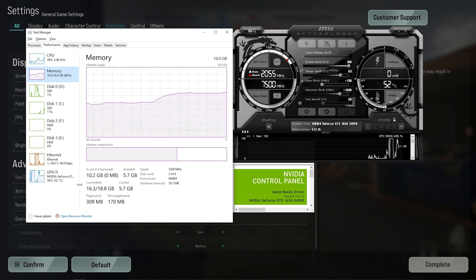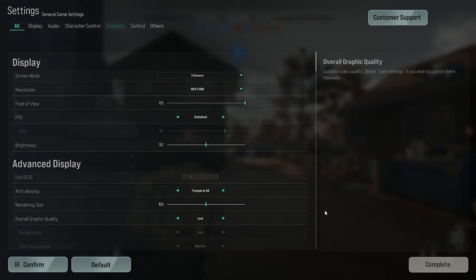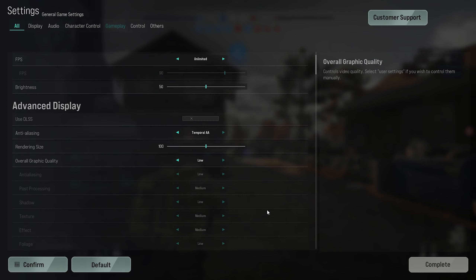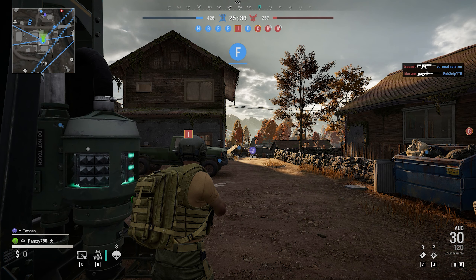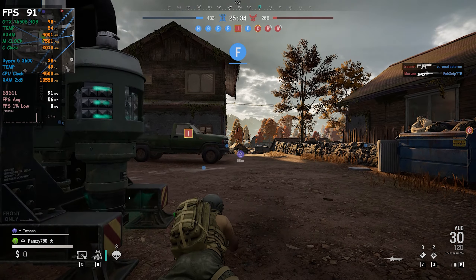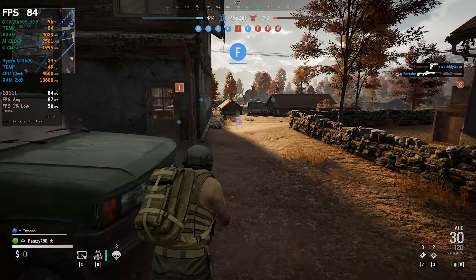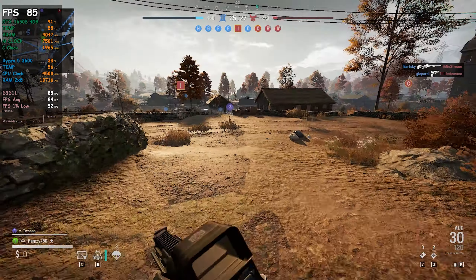What's up guys, I'm Zeher and welcome back to a new gameplay on GTX 1650 Super. Today I'm going to be testing CROWZ at 1080p using the preset low quality settings. The game is still in early access so it's not that well optimized and using this system I got around 60 fps on average, but in some instances the fps will drop below 60.